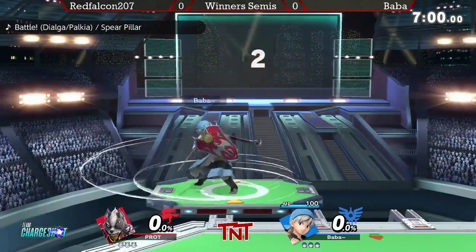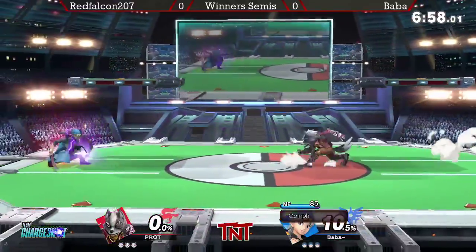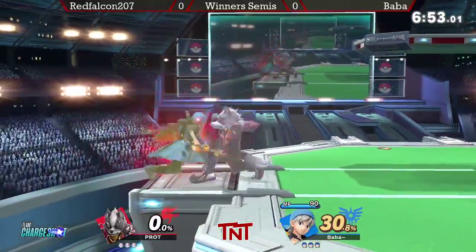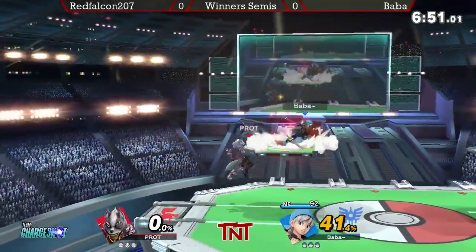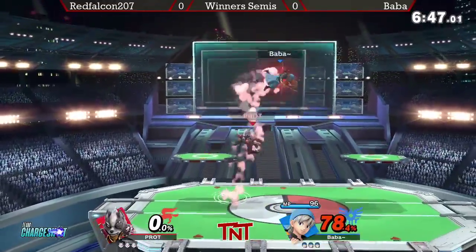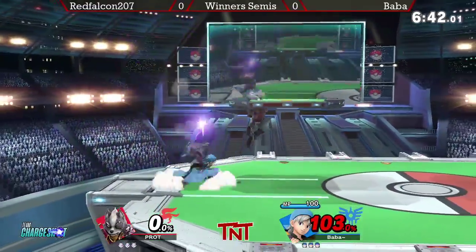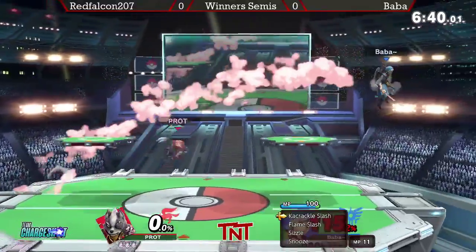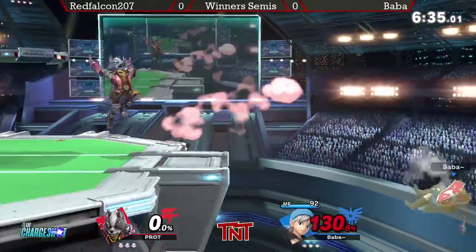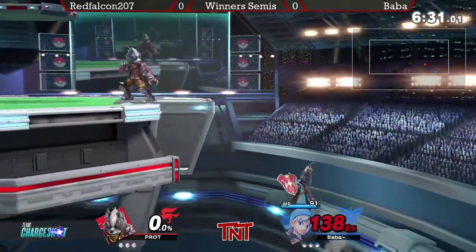Red Falcon 207 versus Baba — let's get into game one. Going to get that buff right off the bat. Interesting that Eero's shield is still active while he's walking forward, similar to Lynx. It's interesting that Baba chose to stay still right there and not take stage control from Red shooting off those lasers. It's cost him because he hasn't been able to get back to neutral this entire game so far.